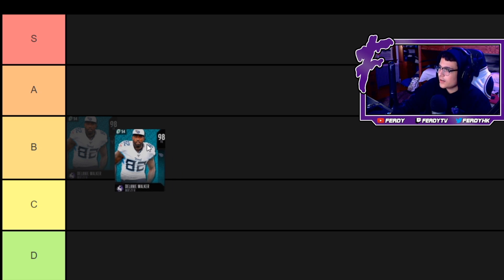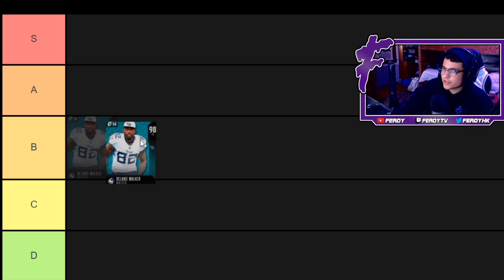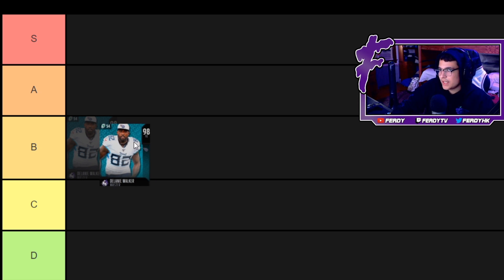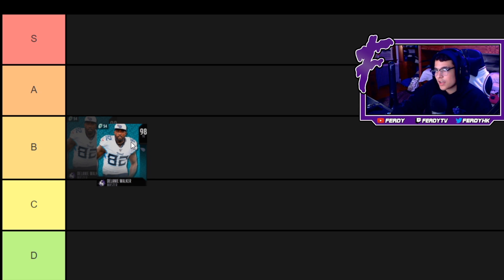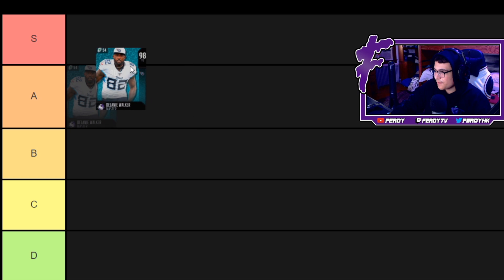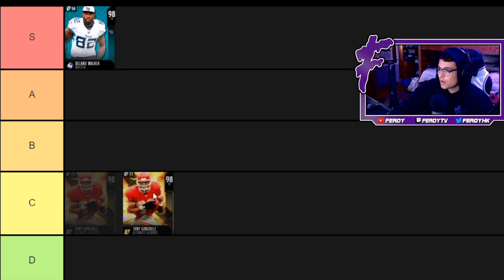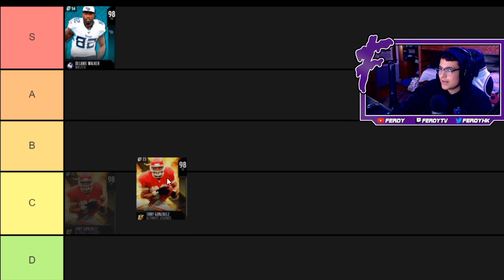The first guy on the list is Delanie Walker — 88 speed, 87 acceleration. He's one of the best run blockers; he's a gold 99 when you power him up, 93 catching, 87 short route running, 87 release. I don't think this card's gonna be affected by the market crash. This card is definitely solid because of the gold 99 and the great run blocking. His receiving isn't that special, but the run blocking is what makes this card special — he's S-tier for sure.